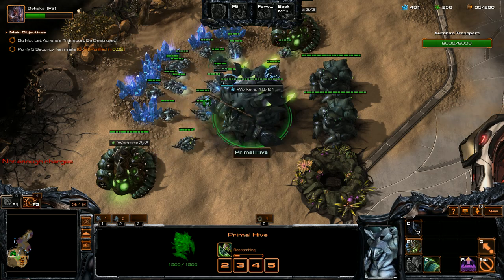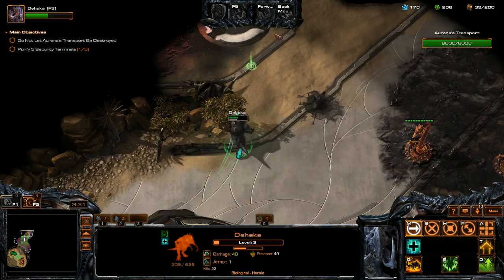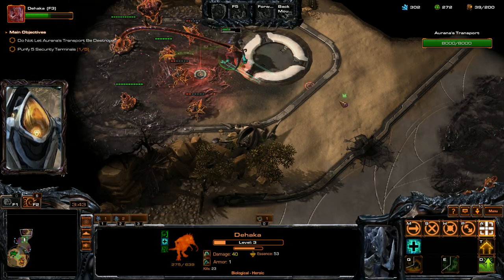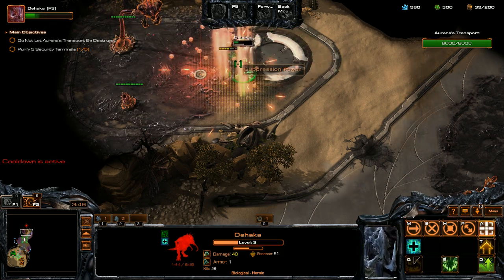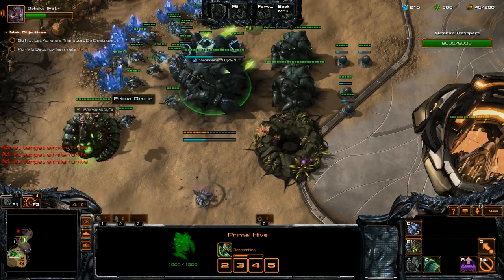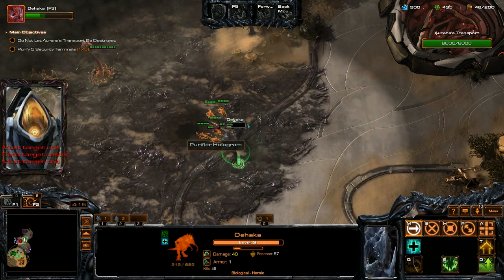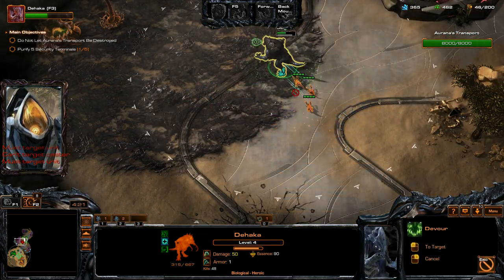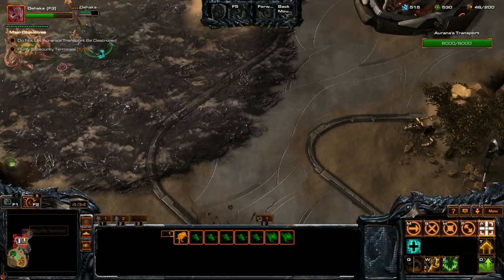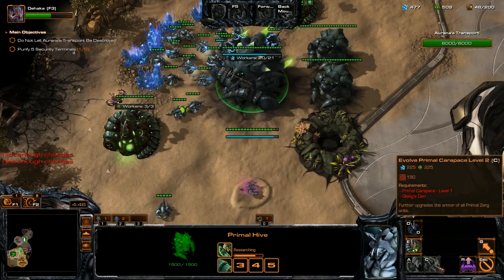Just going to wait a sec. Get some more drones down and we're going to get Glevig's Den. We're going to get some Zerglings pumped out and do some more Devouring of these guys. Use our Leap attack; we're going to bait these guys back. Devour that Roach, and then we're going to intercept this enemy wave. We're going to turn these Zerglings into Ravazaurs. Then we'll get Intimidating Roar as our next ability and start clearing out down here so we can expand. Get a Revar's Den down and we're going to get Primal Carapace level 1.